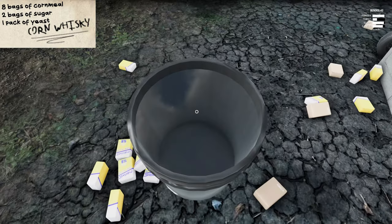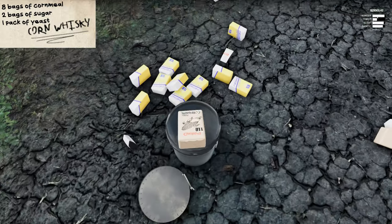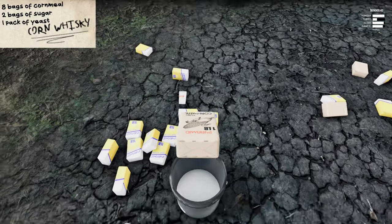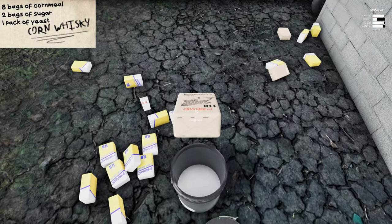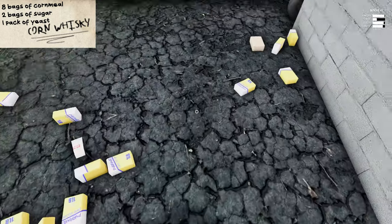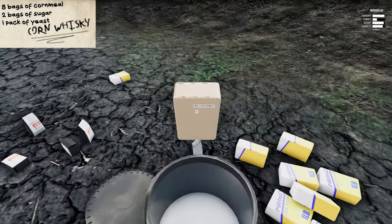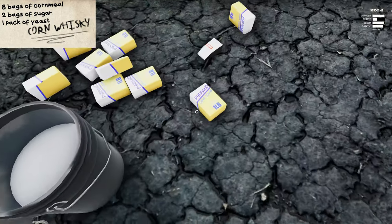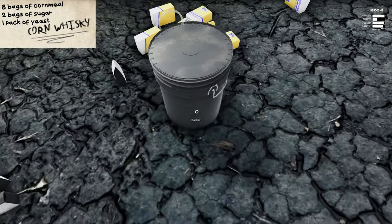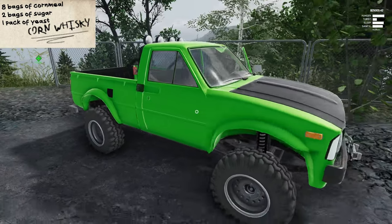All right, bucket's full of water. We need eight of these things. Should have exactly eight out here — seven, number eight. All right. And we go: drop two of these and one yeast. Eight water, two corn, and one yeast — that is the secret.